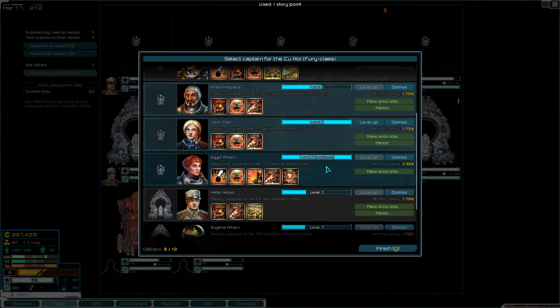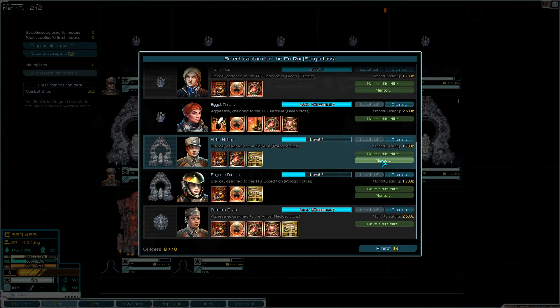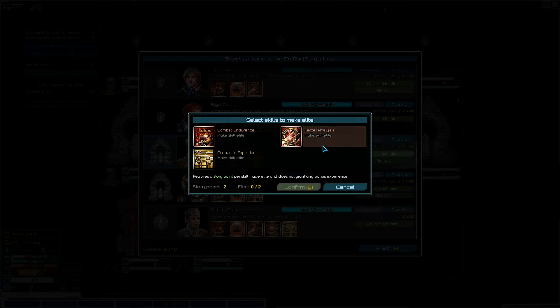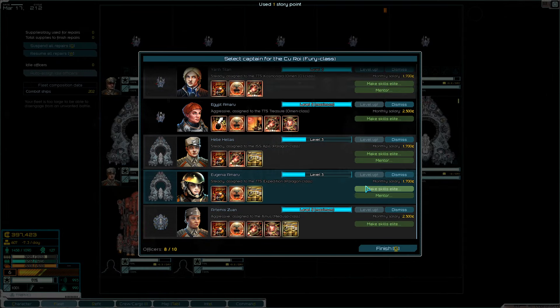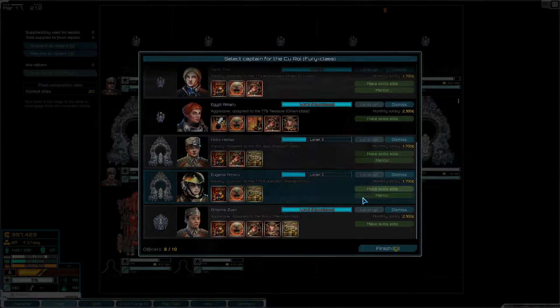Best of the Best gives more deployment points at the start - not super useful since we need just over 200 to deploy everything anyway, but that's what we want. I've also got a few story points so we can start making elite skills. For the Paragon, field modulation is probably good but I'll go Target Analysis - that's always a good choice, and it got even better recently. I think I'm only getting two elite skills per officer. I want Target Analysis for more damage and Helmsmanship Elite - flat ten extra speed gets them around the battlefield so much faster.